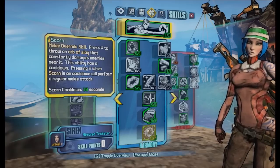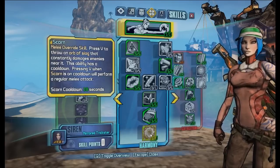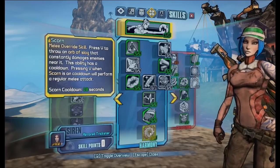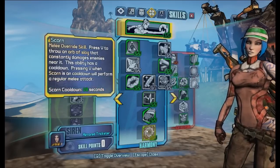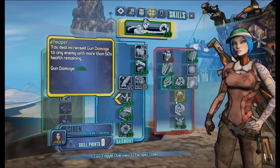Then all the way down to Scorn, because Scorn is just awesome on this build — you can just throw out Scorn and slag things if your Phaselock is on cooldown, which makes it easier to keep your kill skills up.